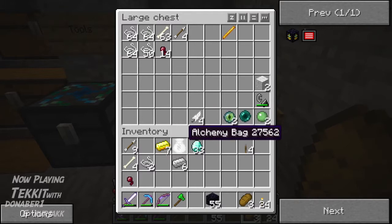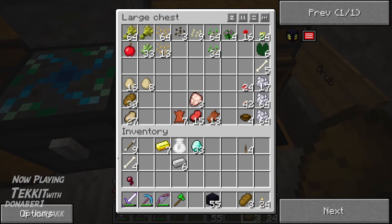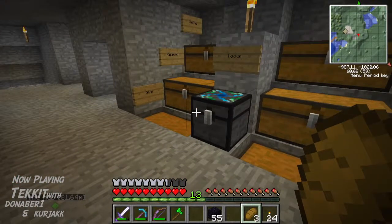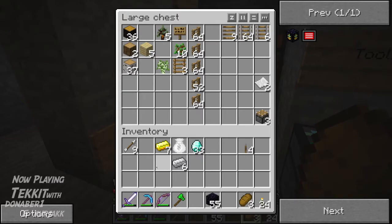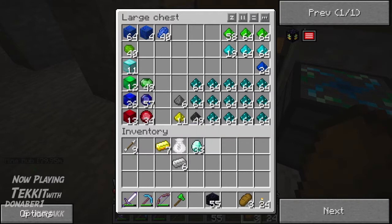I need to get rid of this. 1400 EMC... 1500 EMC. Nothing but cobblestone — that makes one ruby and two iron.